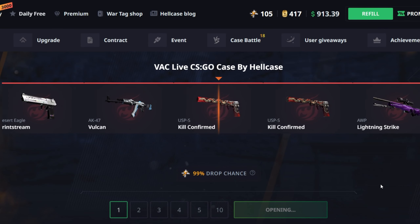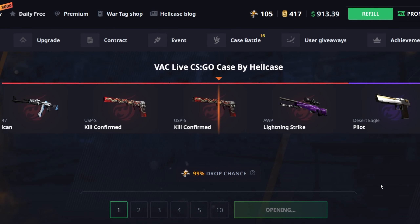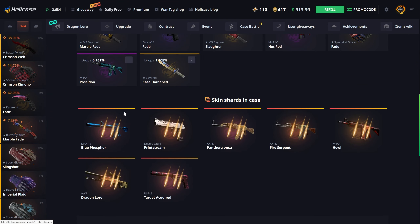Moving on to the Vac Live case at 130. Doing one of them, and it gives me a battle scarred Kill Confirmed - unless it's stat track that's going to be pretty bad. Yeah, 54, not good at all. Let's move on.